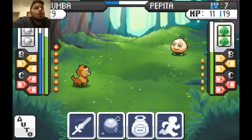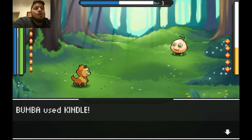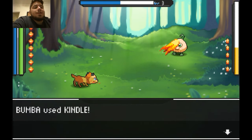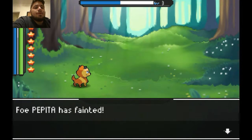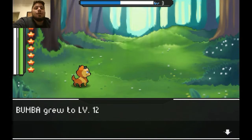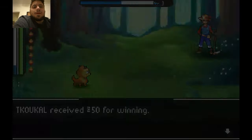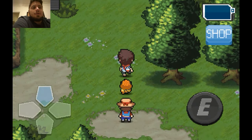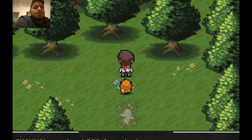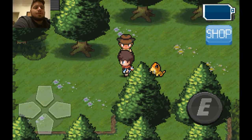I feel like I'm doing nothing to this guy — maybe I was pushing the wrong attack, because now it seems to be destroying him. All right, that is level 12, he's starting to get up there. I might catch another creole to kind of even it out so we're not getting one super overpowered creole.